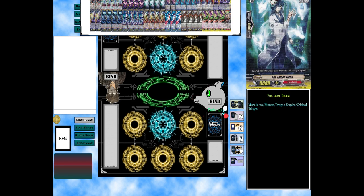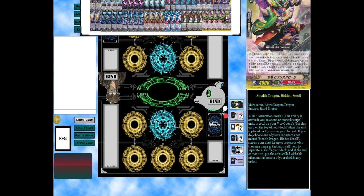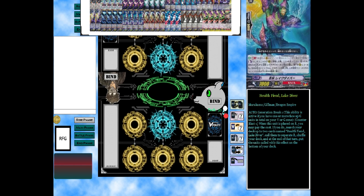The stand trigger's skill: put this unit on top of the deck when this unit is placed on rear guard. You may pay the cost — if you do, choose one of your rear guards not named it, search your deck for up to two copies with the same name, call them to separate rear guards. At end of turn, put them to the bottom of the deck in any order. We run four copies of that stand.